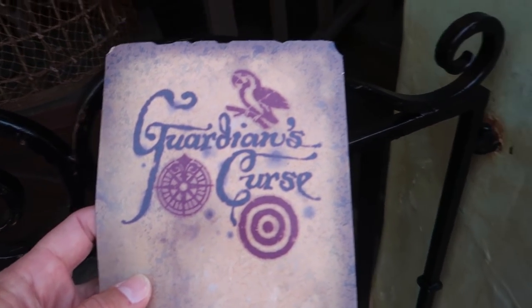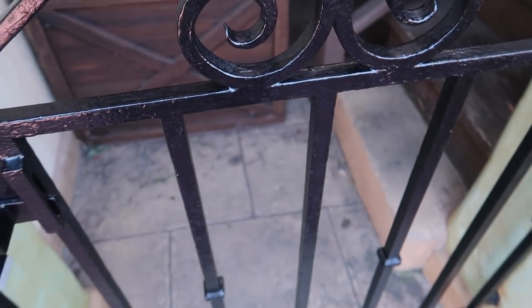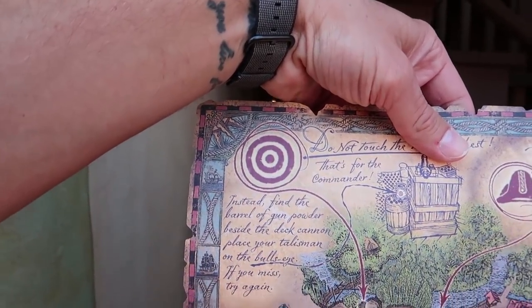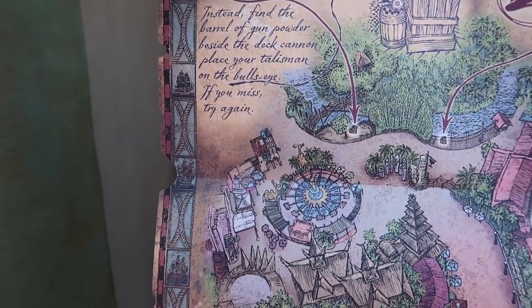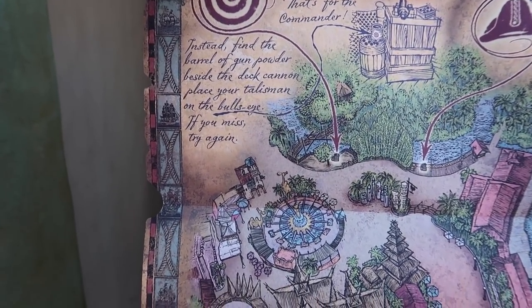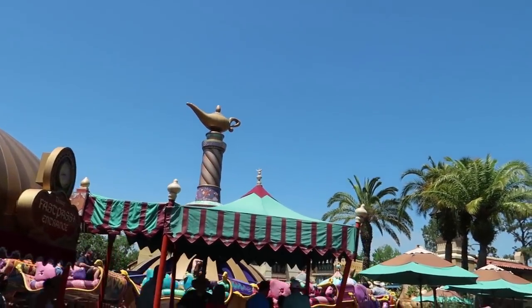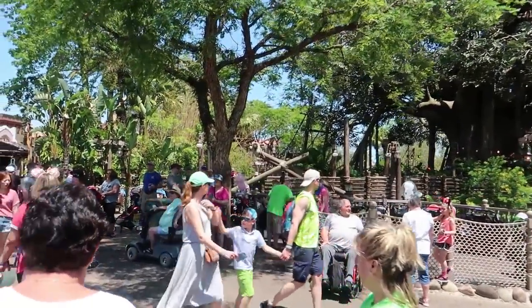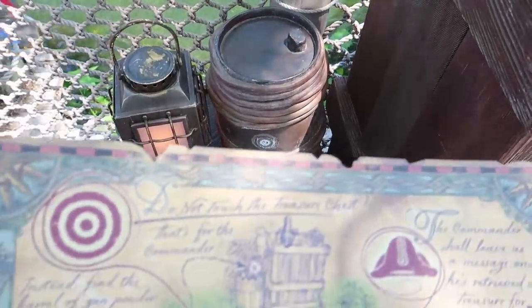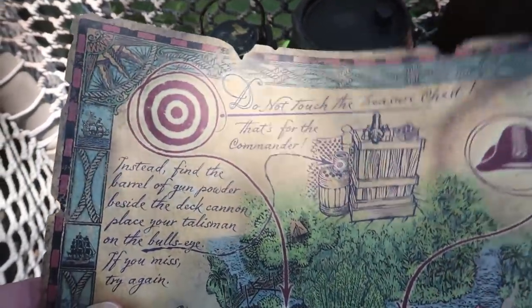Come on. 'Look on the crate by the blunderbuss, find the bullseye.' Now I have to find the bullseye on the map - there's the bullseye up top right there. It looks like we're going over by the Magic Carpets of Aladdin or over by the Swiss Family Robinson Treehouse. We're over by Magic Carpets of Aladdin, looking for a bullseye on a barrel.